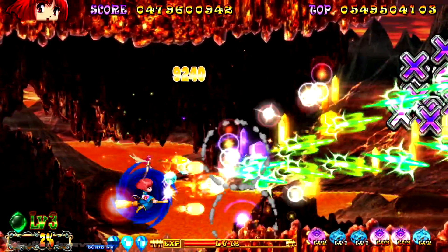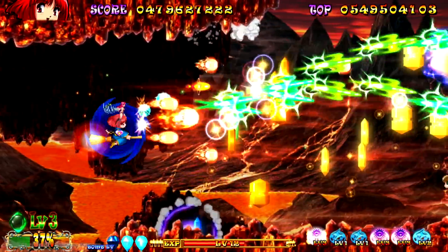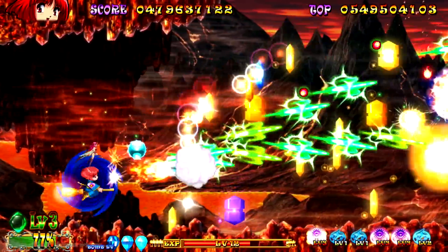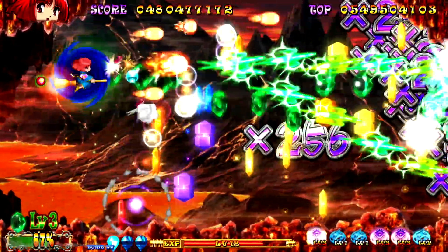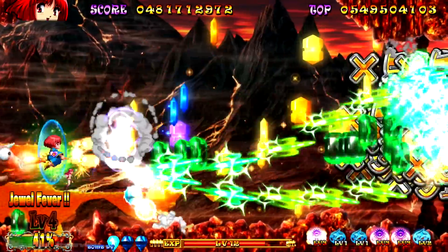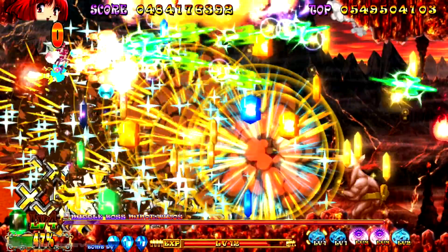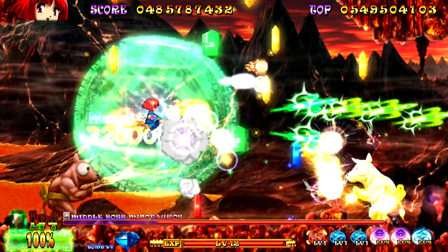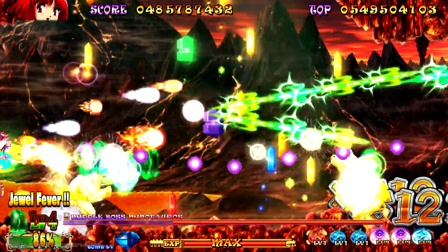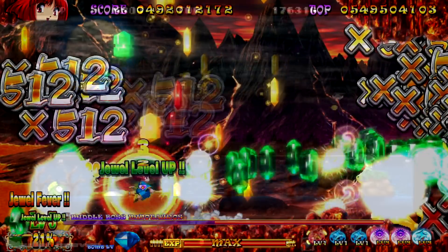Taking all of this into consideration, Cotton's general control scheme works very well and comes off as quite a bit more effective and much less confusing than the Super CD-Rom-Rom version. Played over the course of 7 stages, Cotton Reboot feels quite easy by comparison to the PC Engine version. It's not that difficult at all to make it all the way into stage 6 or 7 using just one credit, especially when taking advantage of Reboot's scoring system. Veterans will probably want to ratchet up the difficulty on this one.